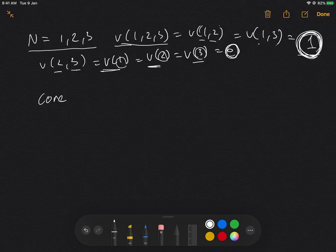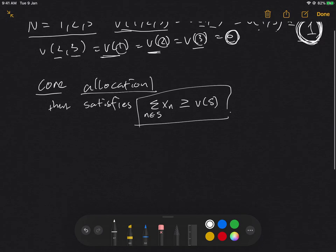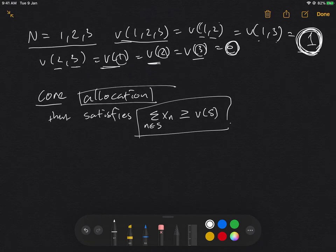We have to revisit the definition of core. The core is an allocation that satisfies: the sum of x over coalition S is greater than or equal to v of S. We alluded to the definition of allocation, but there are some constraints to allocation so it has to make sense from the perspective of individual players and the game as a whole. The first condition for something to be an allocation is that it has to be feasible.